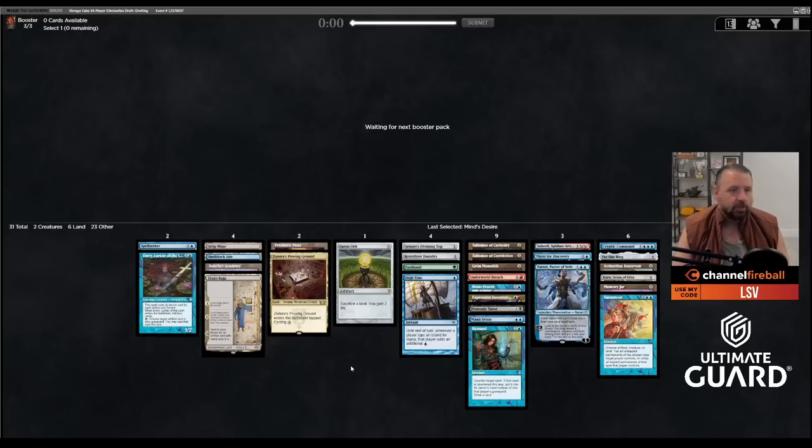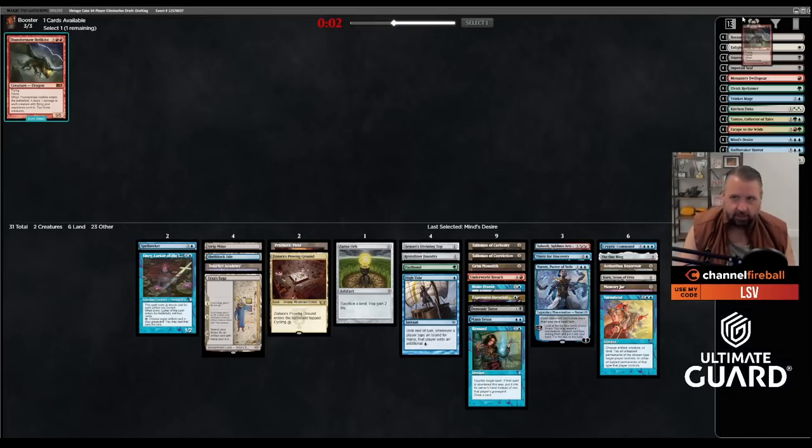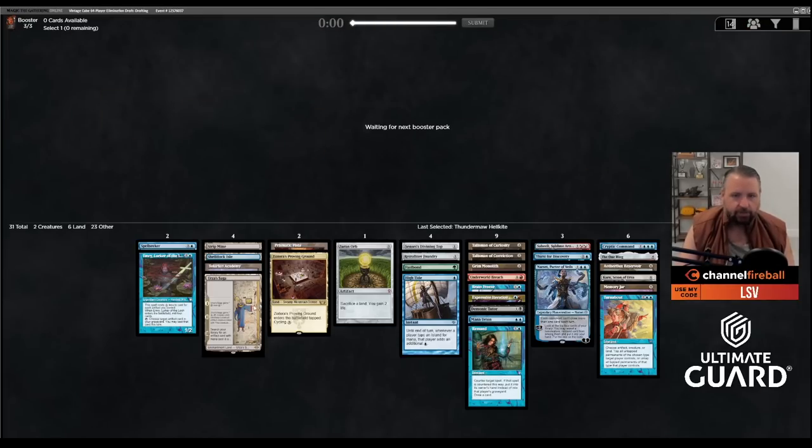Mind's Desire — okay. I think we're three or four cards over and that's going to be tough to cut. Mind's Desire is probably not in. Spell Seeker seems good enough. I would have killed for Crucible of Worlds. Is Karn, Scion of Urza good enough? I kind of feel like it is. Even a Lotus Petal would have been awesome — obviously LED would have been nuts. We can still Brain Freeze them out, it's not that hard, it's just a lot harder than if you had Lion's Eye Diamond providing mana for free.